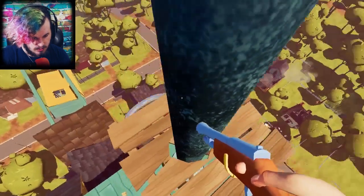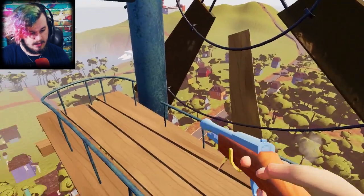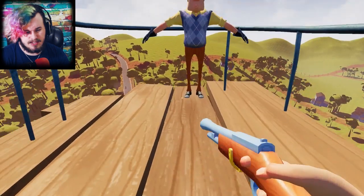Nothing on this platform it seems. Got to check all corners because in the cutscene the neighbor was up here, so you never know why he was up here. Oh, yeah, he's right there actually — neighbor, what are you doing?